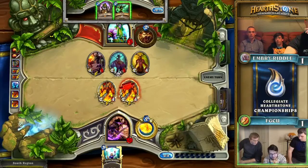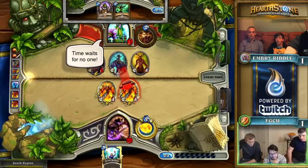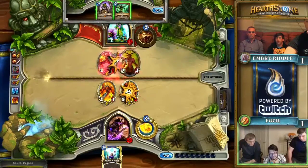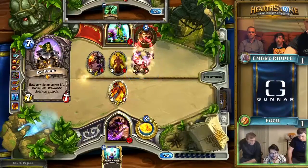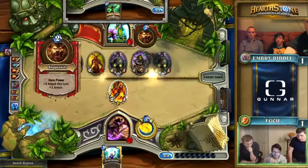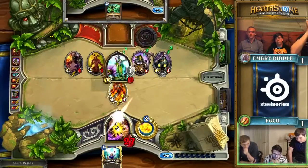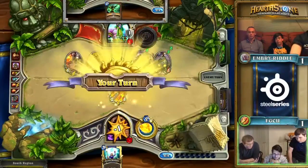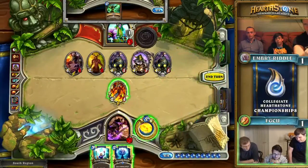Shoutouts to the spectators here at ESL — they bring us eSports. Without those guys we just wouldn't have anything. So it's not going to be the Wrath this turn — they don't have a reason to Wrath, just the extra hero power. But once again, Embry Riddle looks like they've weathered the storm. Florida Gulf Coast is going to need some hot heat from this Arcane Intellect and Unstable Portal.